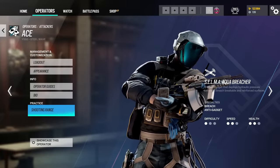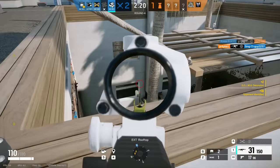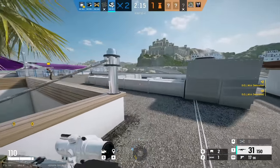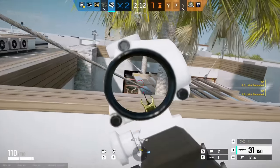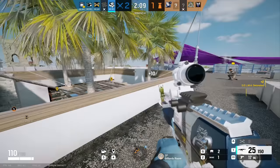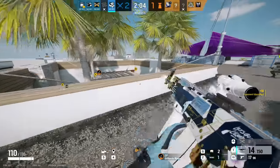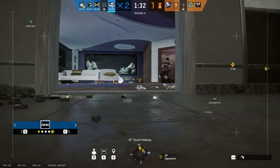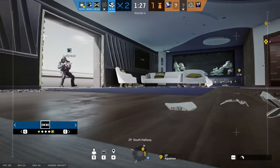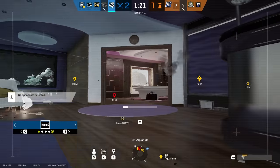Next up we have Ace, one of the best attackers in the game, and I even make this mistake myself. One of the biggest counters to Ace is impact grenades — when the first hole opens, a defender can impact it so the second hole won't be made. With this in mind, a mistake is placing multiple Selmas beside each other on the same wall, because when one hole opens an impact grenade through it will destroy both. Sometimes it's viable, but consider waiting for the first one to detonate before throwing the second.